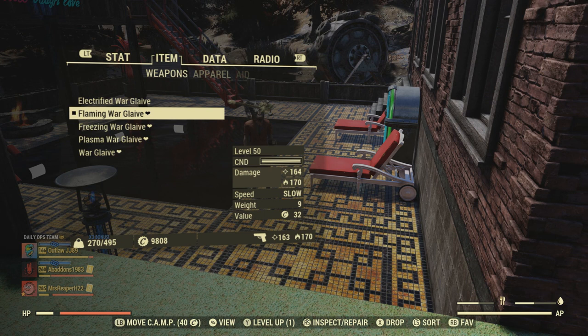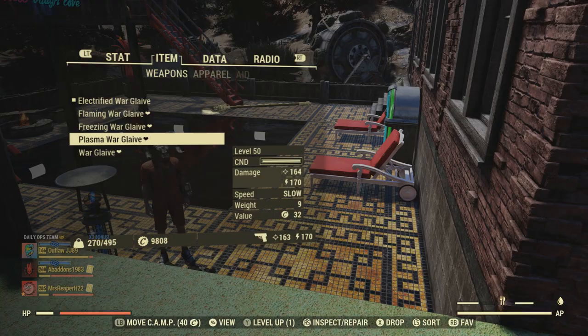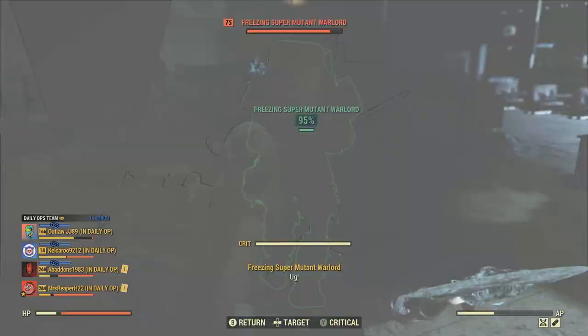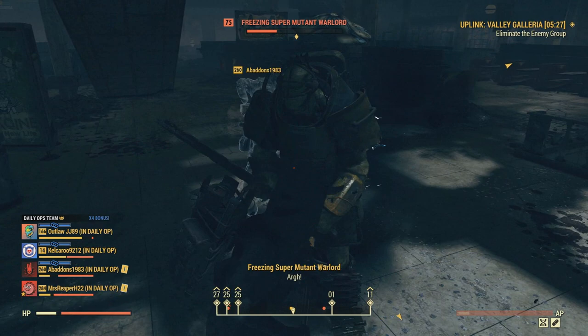Like I said, the Freezing one is pretty good to use with this. You can get the Warglaive to attack faster by using Martial Artist and getting faster swing speed on it, but still having that Cryo damage and freezing the enemy to make them attack slow is extremely handy, because you're able to land more hits without having to worry about them continuing to attack you as fast and messing up your attack in the process.